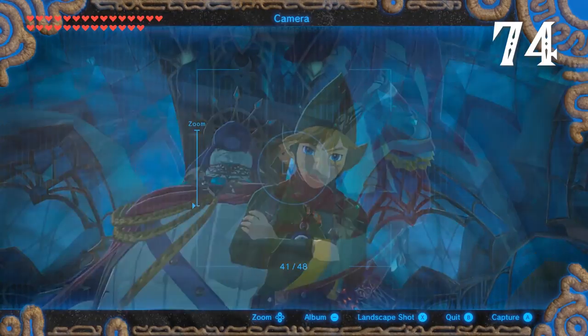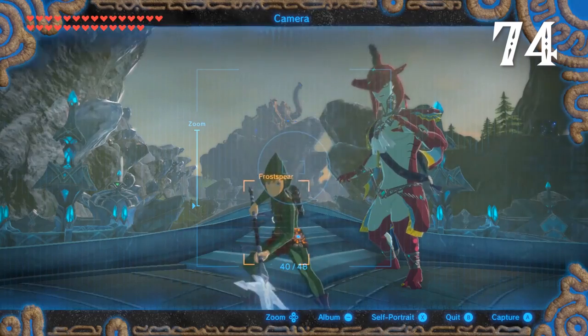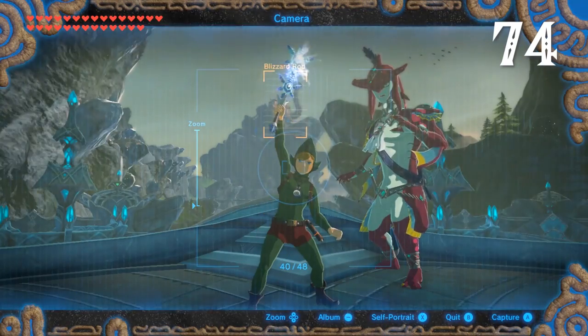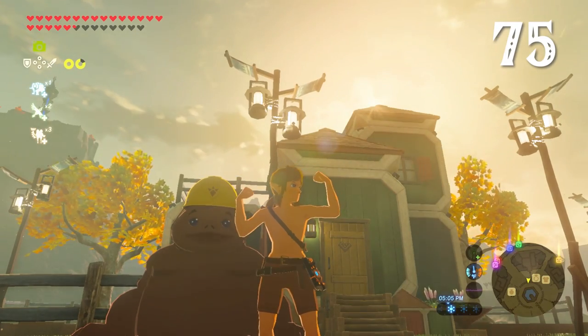It was ages before I realized holding down ZL gave Link four additional selfie poses. Better still, the weapon pose even changes based on what Link has equipped. And if Link isn't wearing a shirt, he'll eventually flex.